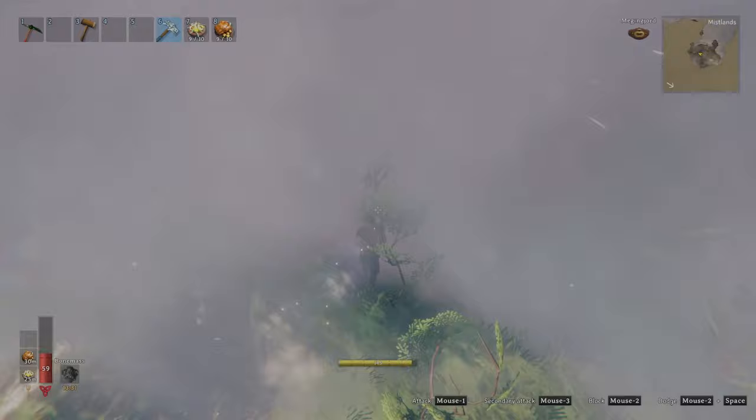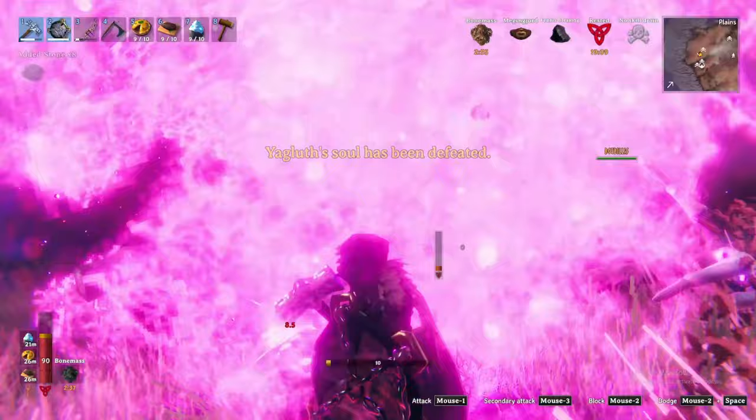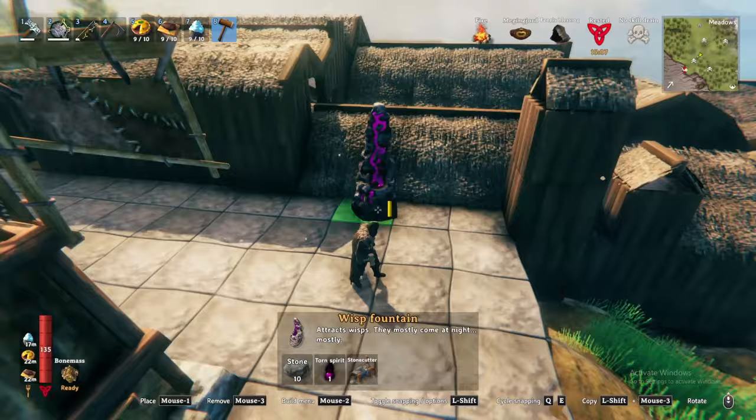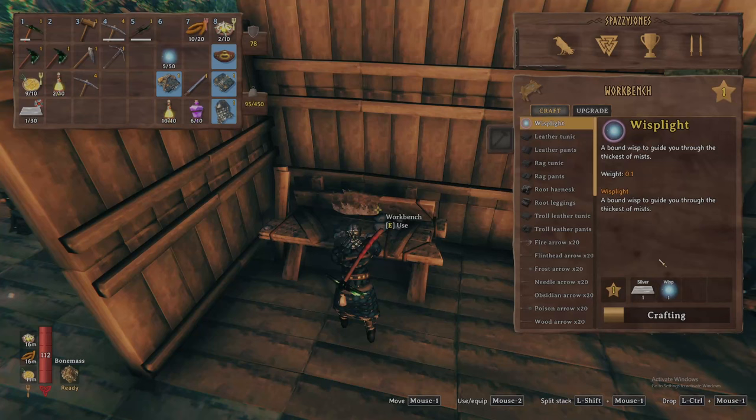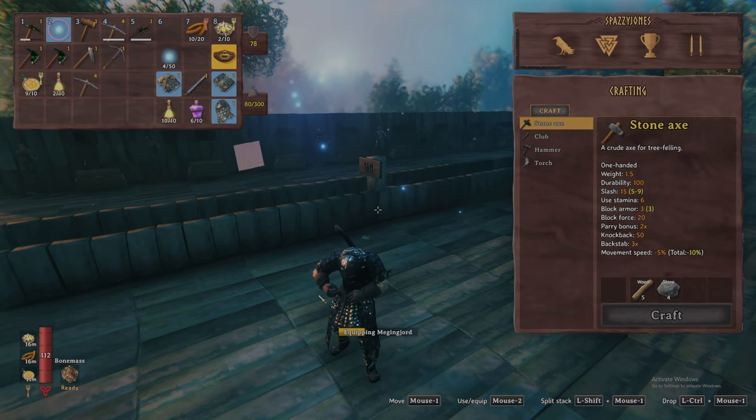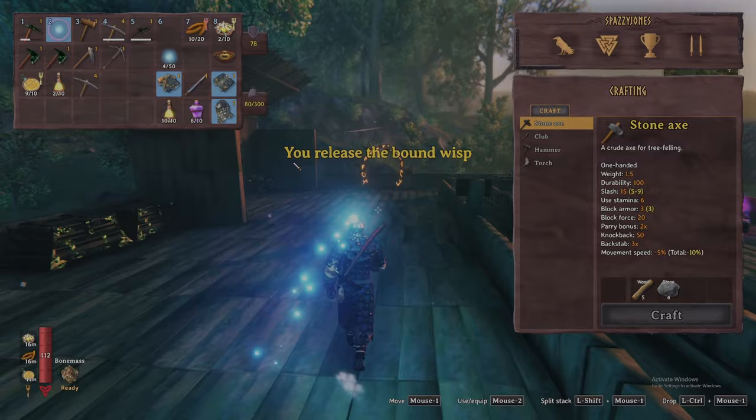With the Spirit in hand, craft and place the Wisp Fountain and wait for nightfall. At night, Wisps will spawn around the fountain every 30 seconds or so. Interact with the floating blue Wisps to add them to your inventory. Craft and equip the Wisp Light to maintain a floating wisp above your head to light your way through the mist. Unfortunately, it takes the place of other wearable items like the Megingjord Belt or Wishbone. With a light source, we can turn our attention towards the enemies in the Mistlands.